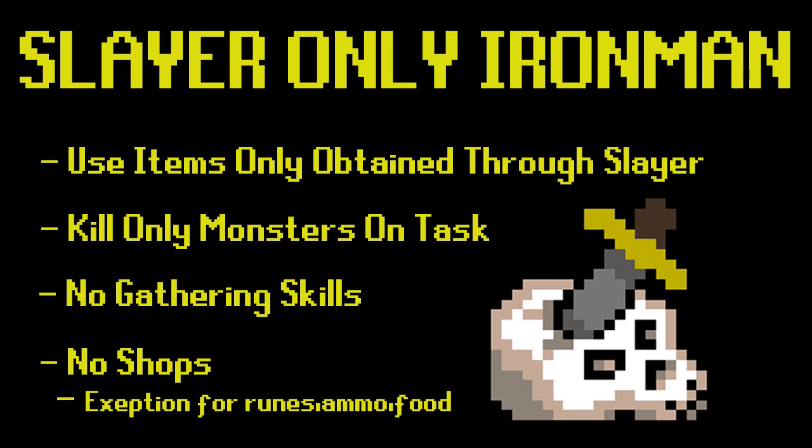So this episode we're going to work on at least starting Dragon Slayer. The problem is that to complete Dragon Slayer we need an unfired pot, and the only way to get that is with clay. No gathering skills means no mining clay. For a while I didn't think I'd be able to complete this quest, but it turns out there's actually a clay drop on a Slayer monster — the Mutated Zygamite.